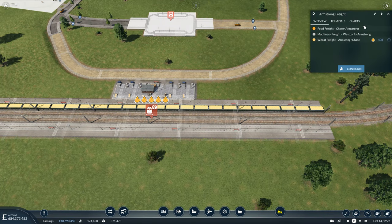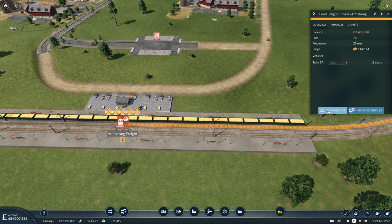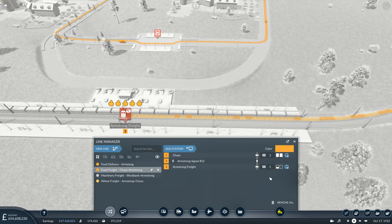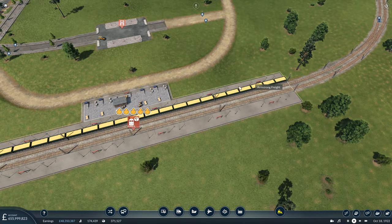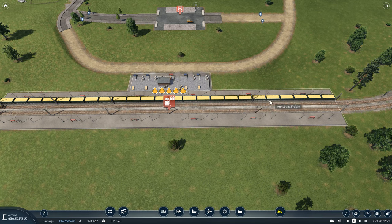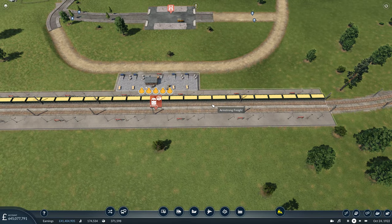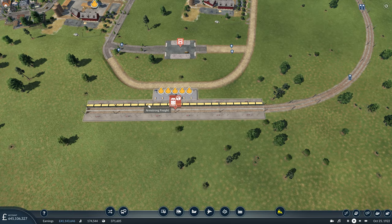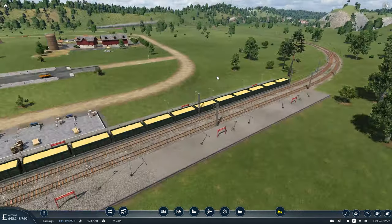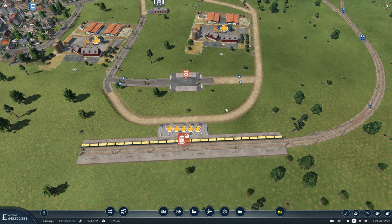We also want to put the food freight line that uses this station onto platform two as well. My logic here is that platform one is to supply the industries, and platform two is to drop off to the industries. So at platform one, our trains could be waiting up to 60 seconds for a full load, whereas on platform two it's more a case of coming in, unloading, and then leaving straight away. This avoids a machinery freight train waiting while a wheat freight train is being loaded up.